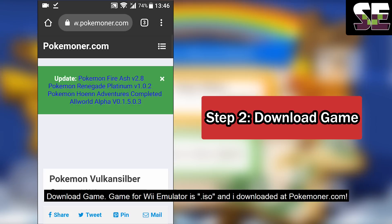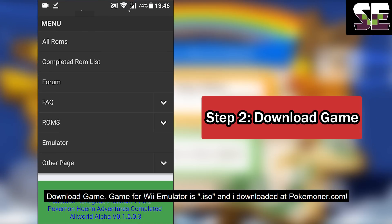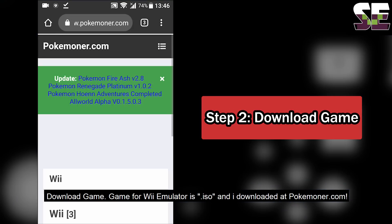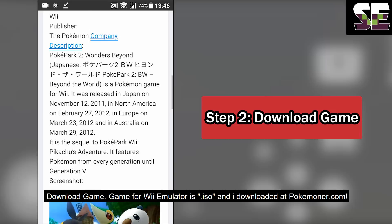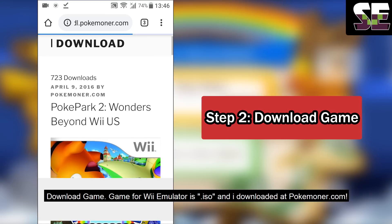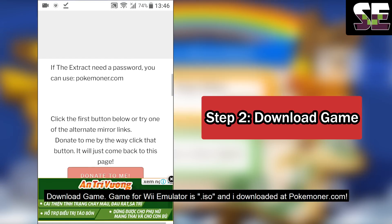Step 2: Download the game. For the Wii emulator you need an ISO file. I downloaded it from Pokemoner.com — choose Wii, scroll down and click the red button to download. I will download using Mega.